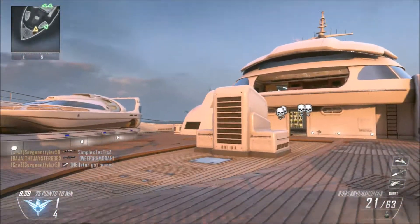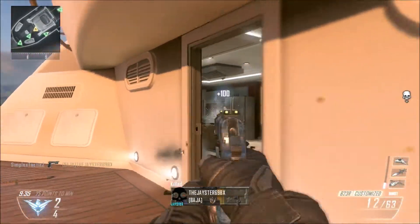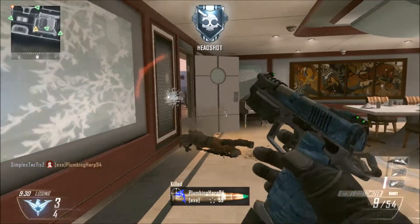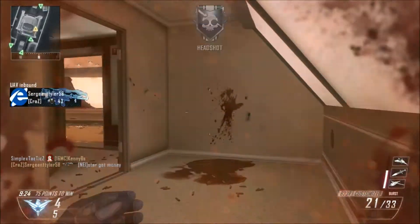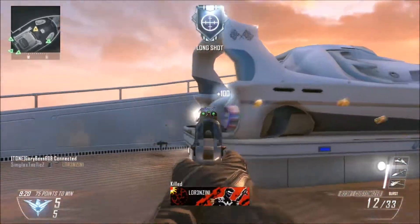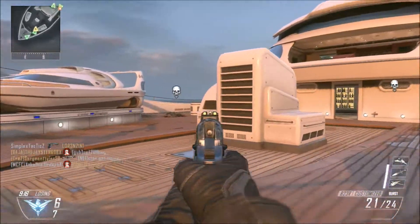The first map is Cove. It looks like a pretty cool map if you want to use an SMG, maybe a saw rifle, or even a shotgun. It's kind of a terrain-based map, so you have to use the terrain to win. There's really no buildings, and I have to say, maybe not my favorite map in the whole DLC out of the 4, but I like it.